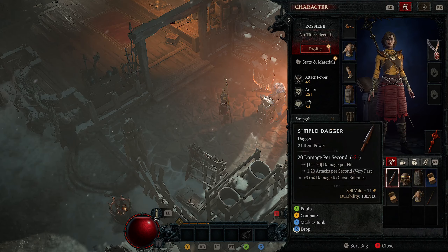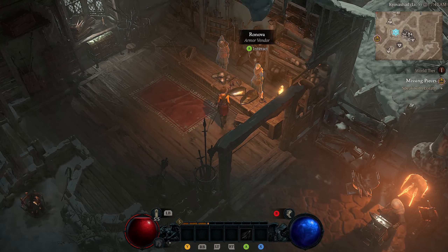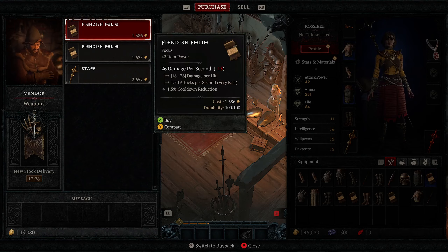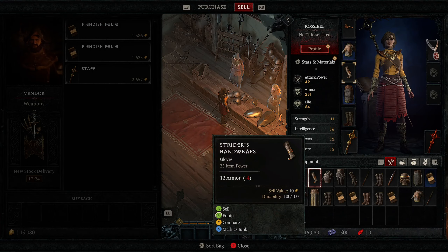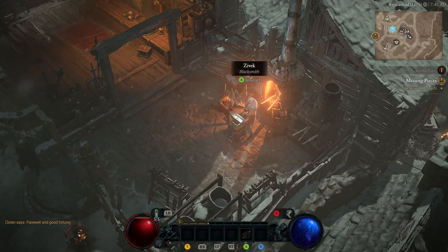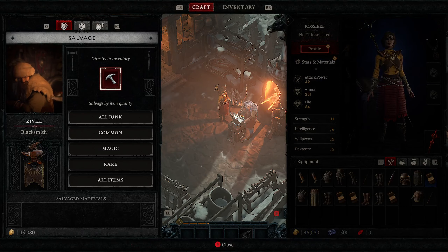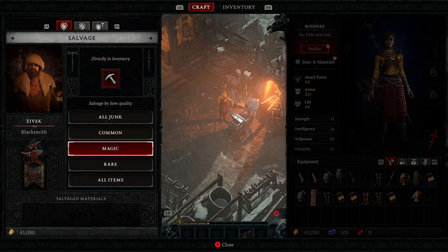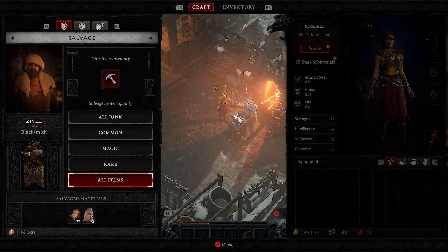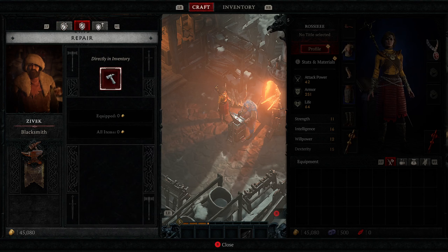You can sell to these merchants right here. You can hover over an item and sell it to get gold if you want to. But the best thing to do, especially starting out, is coming down here to the blacksmith and going to the salvage tab.